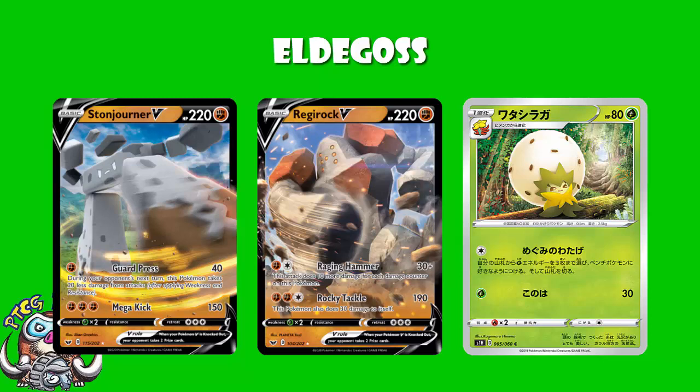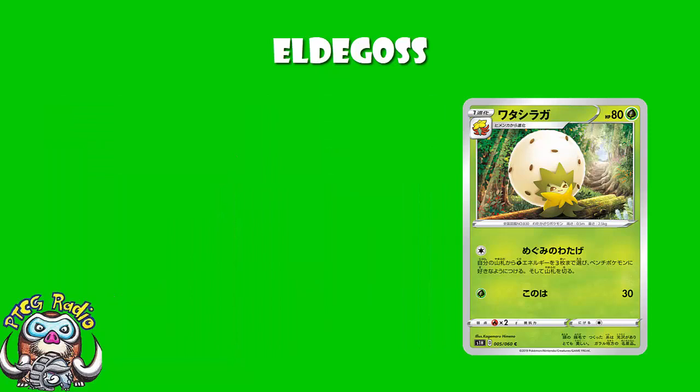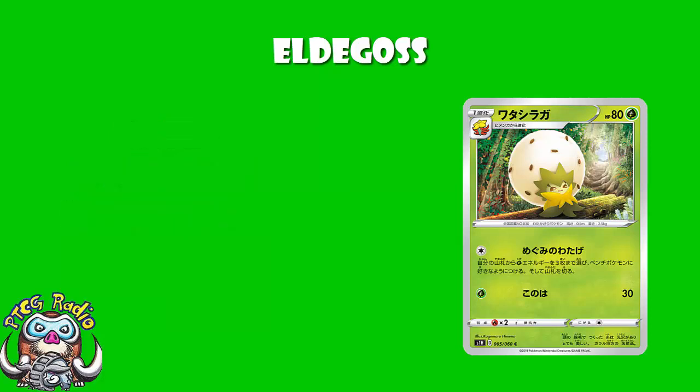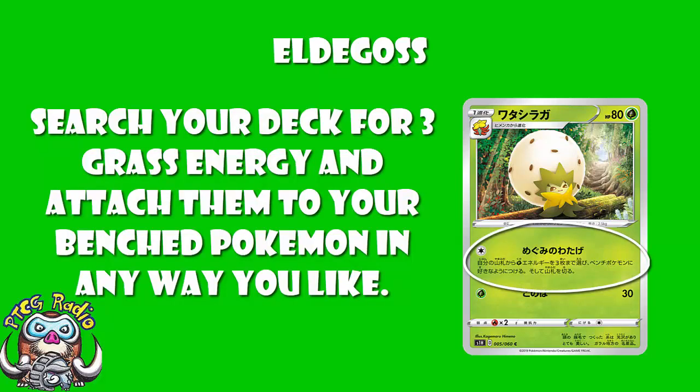What is particularly relevant is the first attack, which the lovely David Hockman over at LimitlessTCG.com/translations has translated as the brilliantly named Fluffy Blessing. Search your deck for three Grass Energy and attach them to your benched Pokemon in any way that you like. Now, when it says benched Pokemon, it means not your active. It means you cannot use this to accelerate energy to Eldegoss. Having said that, do you really care? Does anyone actually care about this?